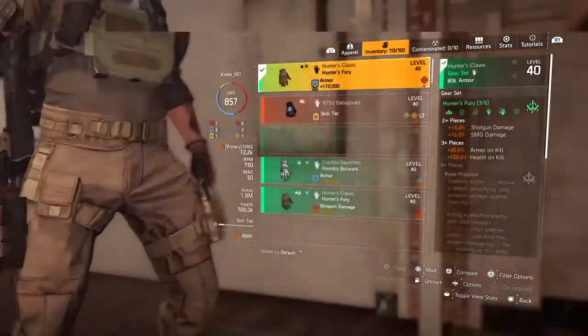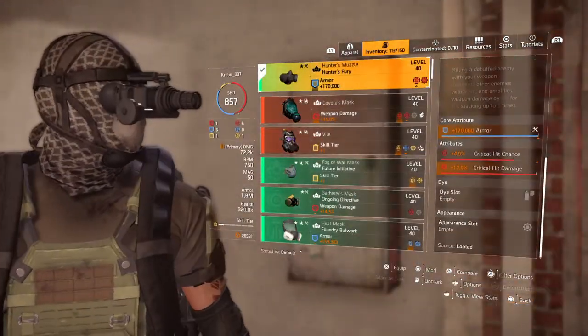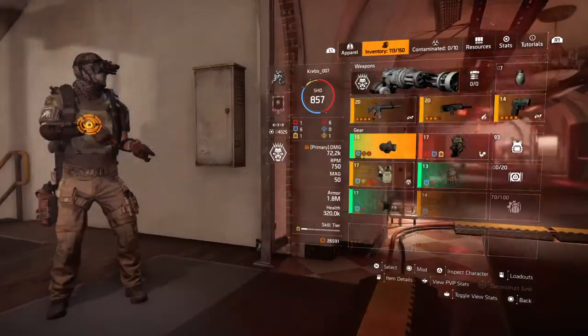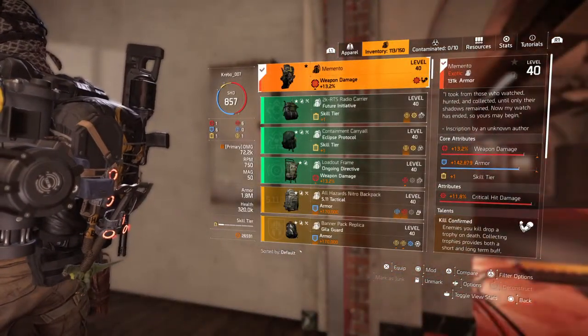I went for crit damage so I could change the core attribute from weapon damage to armor core. I went for crit damage and crit chance where I could, then changed it to armor core so I can add 1.8 million armor. There's my Memento with my crit damage mod on it.